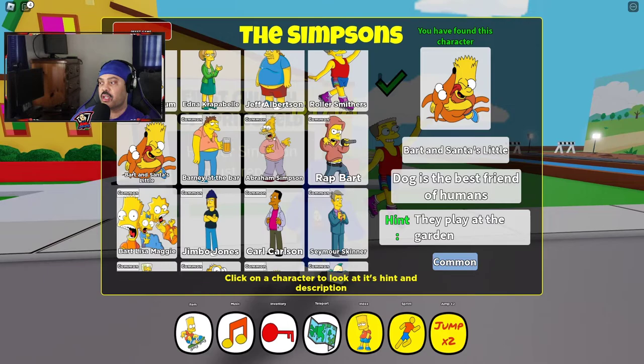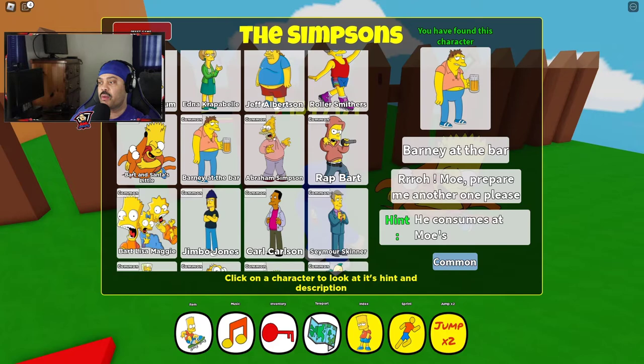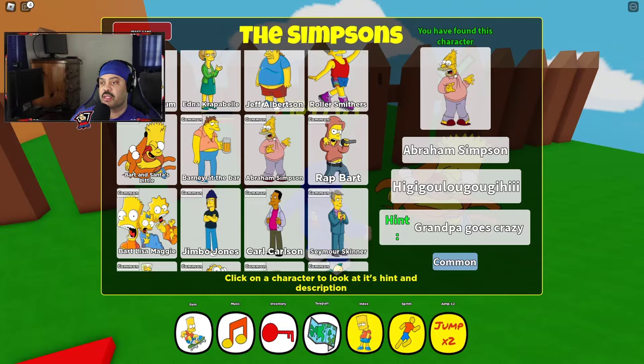Bart and Santa's Little Helper — they're behind the Simpsons house playing. And Barney at the bar — he's literally at the bar, drinking a beer.